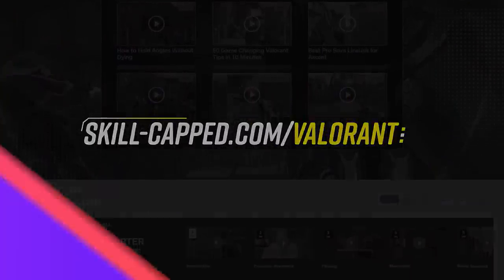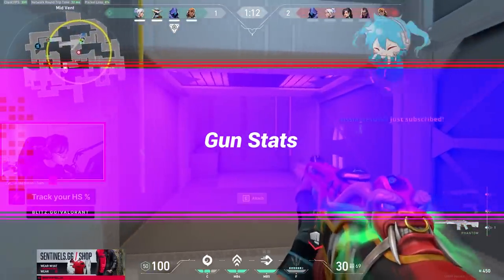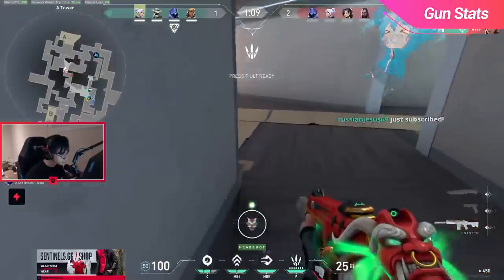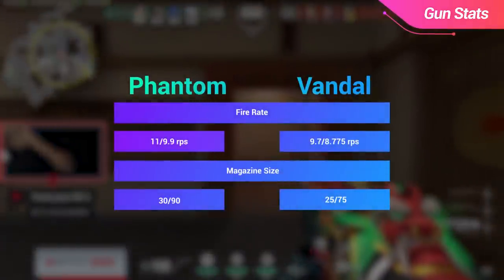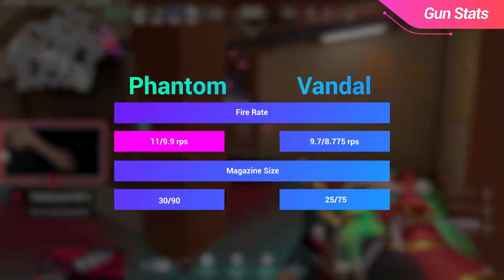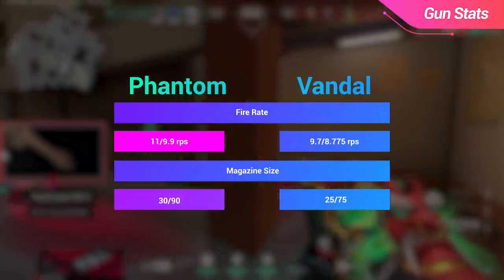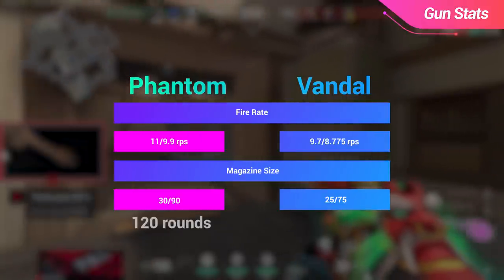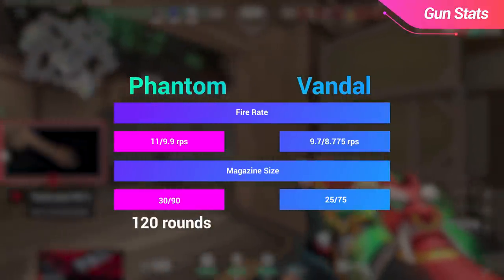To start off, let's take a look at the stats of the Phantom to get a better idea of what makes this rifle so strong. The Phantom has a fire rate of 11 rounds per second, 9.9 rounds per second when aiming down sights, coupled with a 30 round magazine and 90 reserve rounds, adding up to 120 rounds in total.